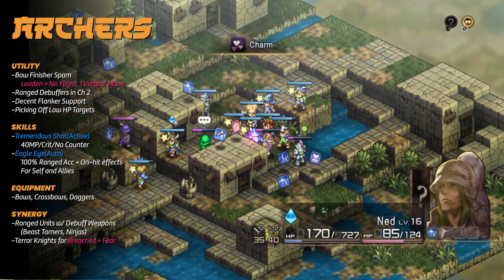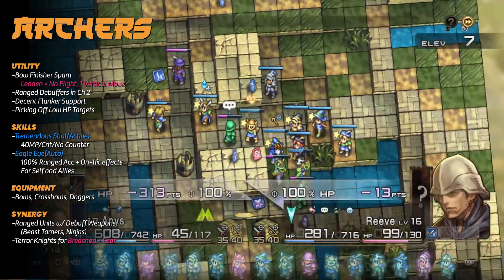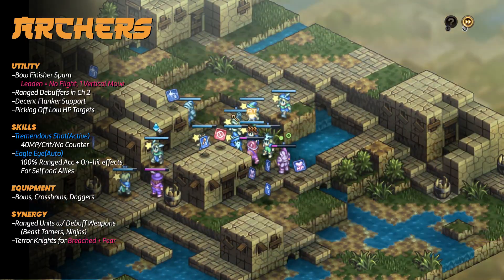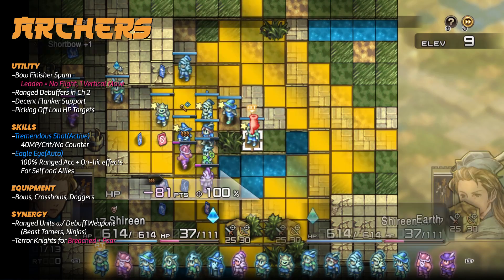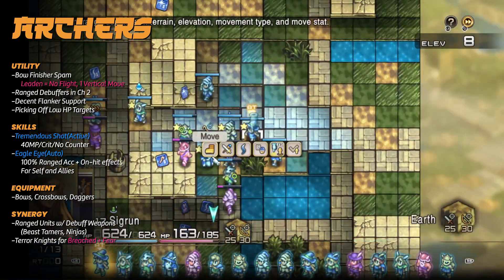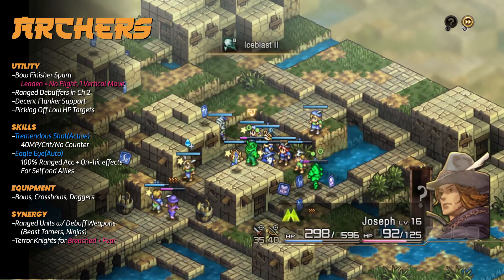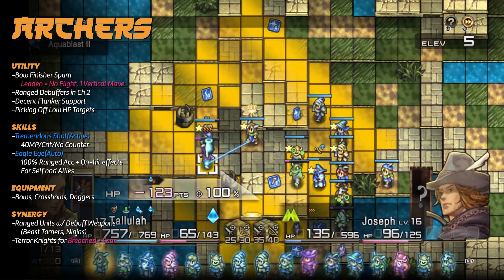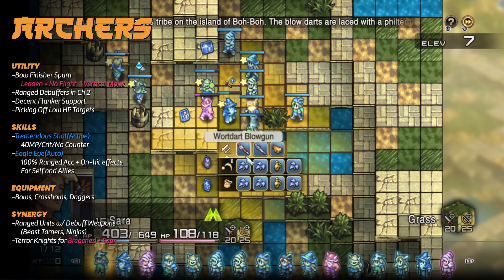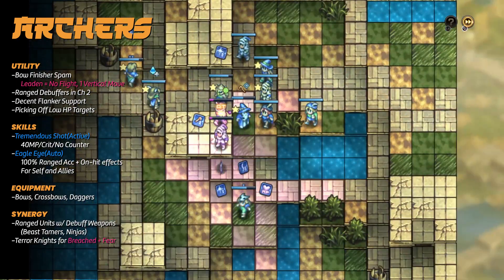Pairing an Eagle Eye archer with a blowgun wielder or two is a great way to disrupt enemies with a plethora of statuses: charm, petrify, poison, silence, and stun. Archers are great early on as Tremendous Shot or their rank 10 bow finisher lets you deal decent damage or inflict Leaden. As you continue through the game, damage output decreases, but that doesn't mean archers are trash — it just means you need to be strategic. Use Tremendous Shot or a two-handed bow while minimizing movement, aiming for maximum-value targets like mages or feared/breached units. Archers can also pick up cards with relative ease, and one-handed bow archers with daggers and Eagle Eye are fantastic for spreading statuses alongside other ranged units.